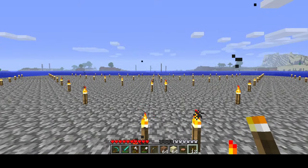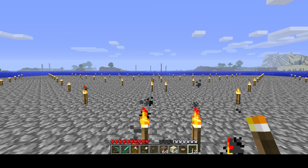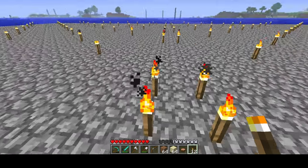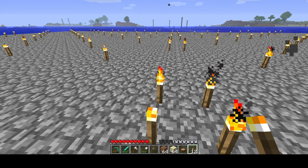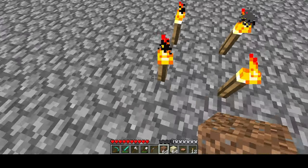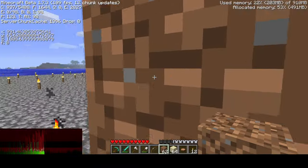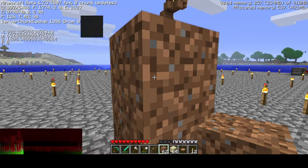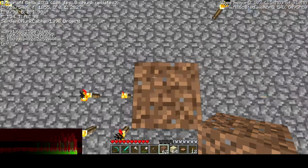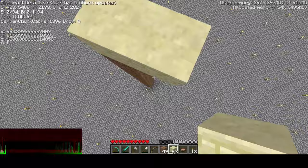Now we're going to start building the farm itself. Figure out where you want your spawning pads to be. Remember, passive mobs spawn 24 blocks to 144 blocks away from the player. Beyond 32 blocks they can despawn, and beyond 128 blocks they will instantly despawn. So you have to try and build your farm in that sweet spot of 24 to 32 blocks. What I'm going to be doing here is building 21 blocks above my head height — so y equals 67, I need to go up to 81.